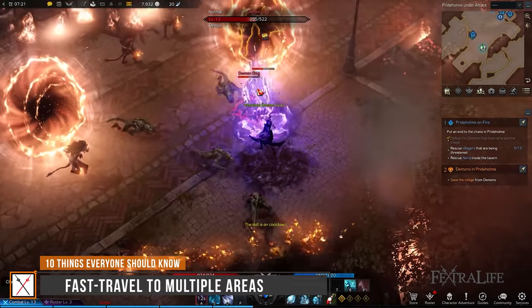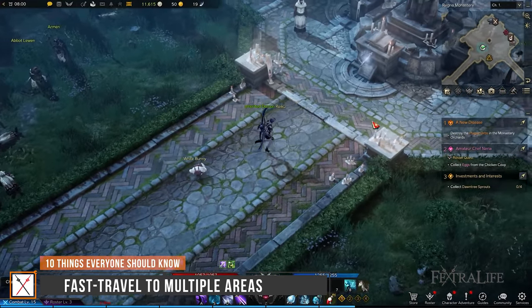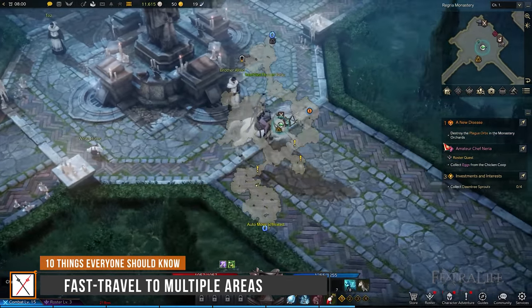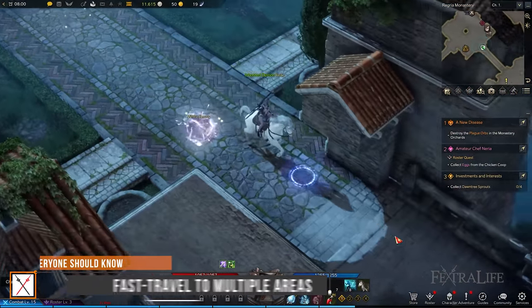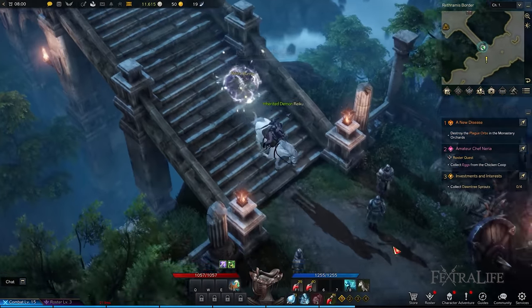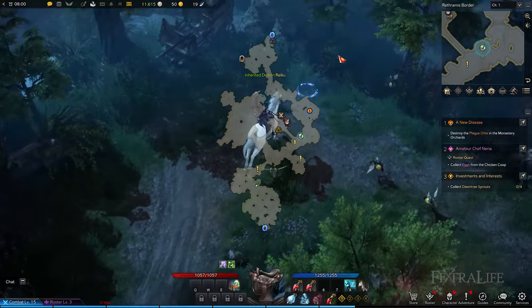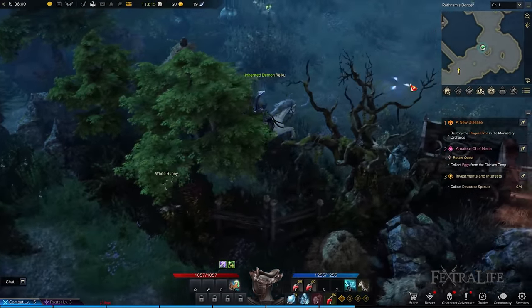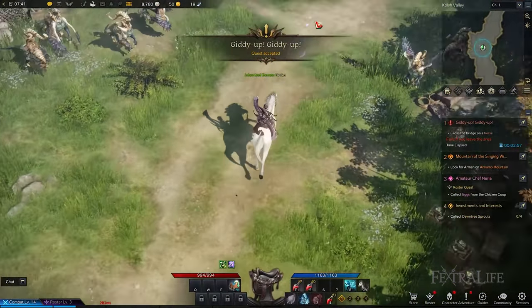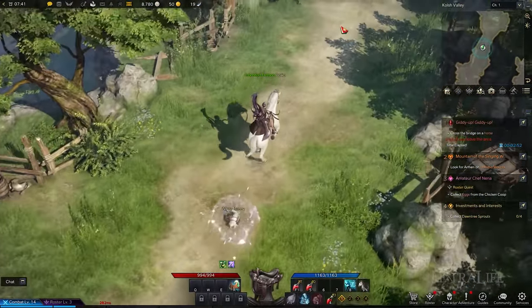When you arrive in Pride Home, complete the Town Where Light Lingers quest to receive your very first mount. Place the corresponding icon onto your hotbar so you can easily summon it. Mounts allow you to quickly traverse from one area to the next, and with the auto-move functionality activated by pressing T, you can multitask by gearing up and allocating skill points. Hit the spacebar from time to time to gallop further by jumping. You can gain access to better mounts after completing a specific percentage of the Adventurer's Tome, which you can check by hitting N.